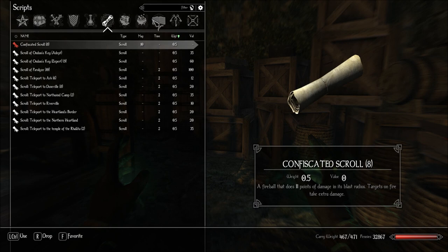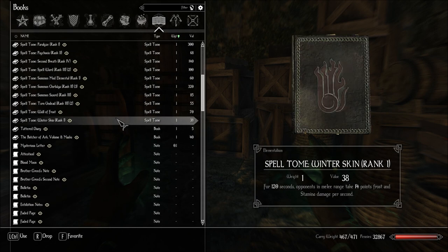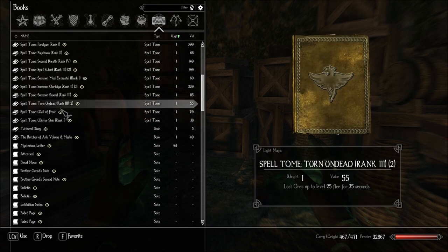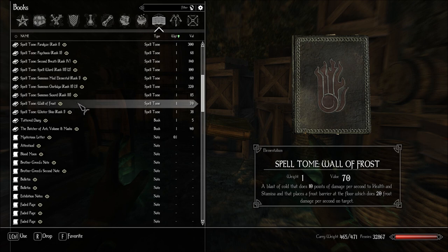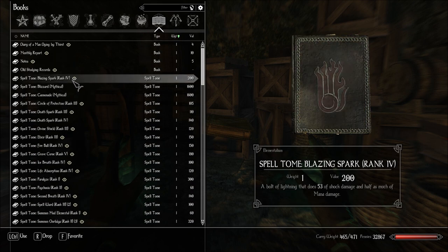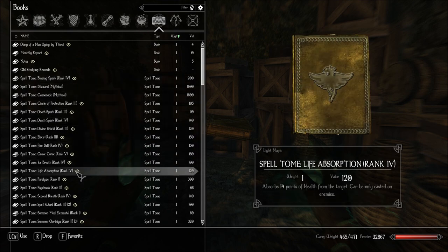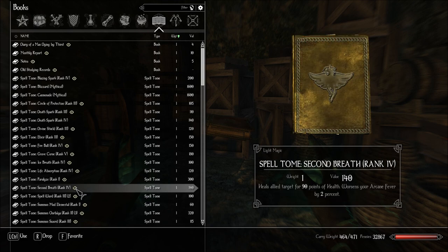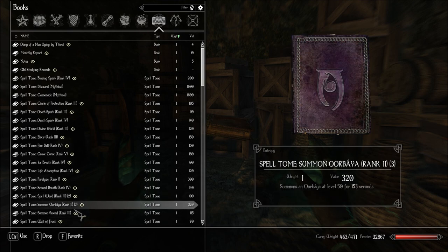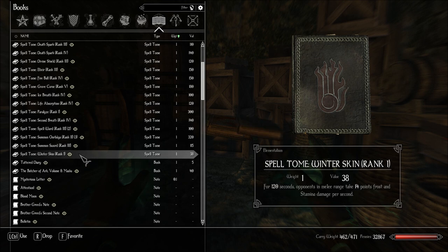I'm assuming I know that spell. If not, I'll drop it. Turn undead. Yeah, I'm going to drop these. They're not a lot. In fact, I'm going to drop all the ones that I know that are under 100. So these are going to keep... I'll just get rid of that. That. That.